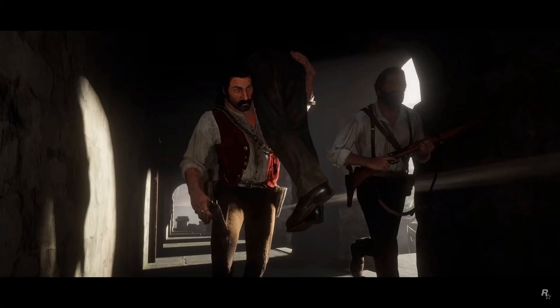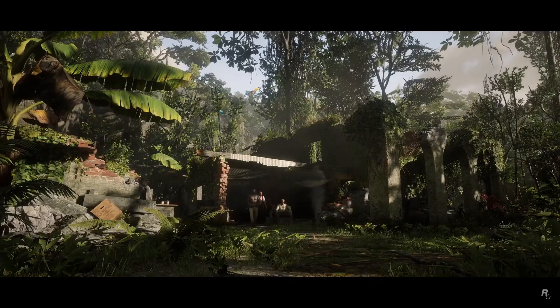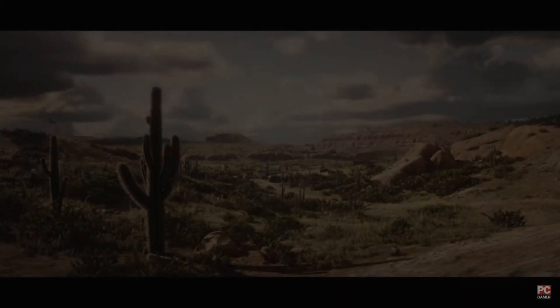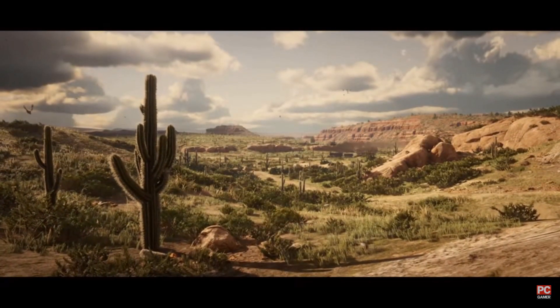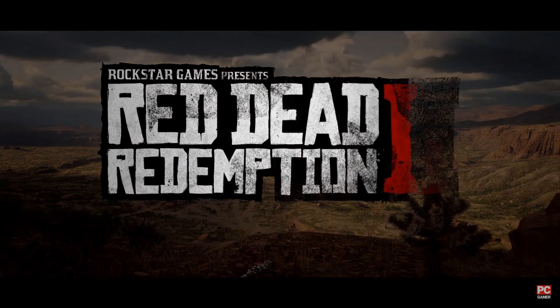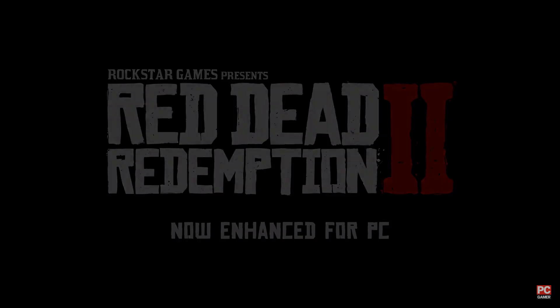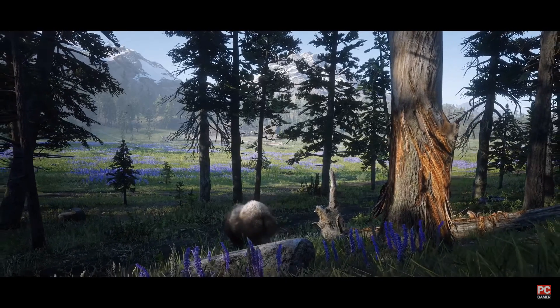Let's get into what's going to be new on PC for Red Dead Redemption 2. First of all, it's going to have a lot of graphical improvements: longer draw distance, improved snow trails, improved reflections, tessellated trees, HDR support, unlocked 4K resolution, ultra-wide aspect ratio, and an unlocked frame rate.